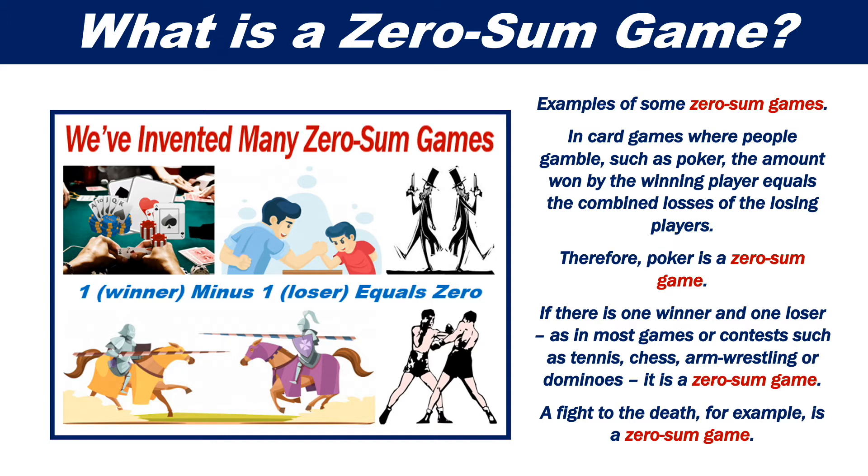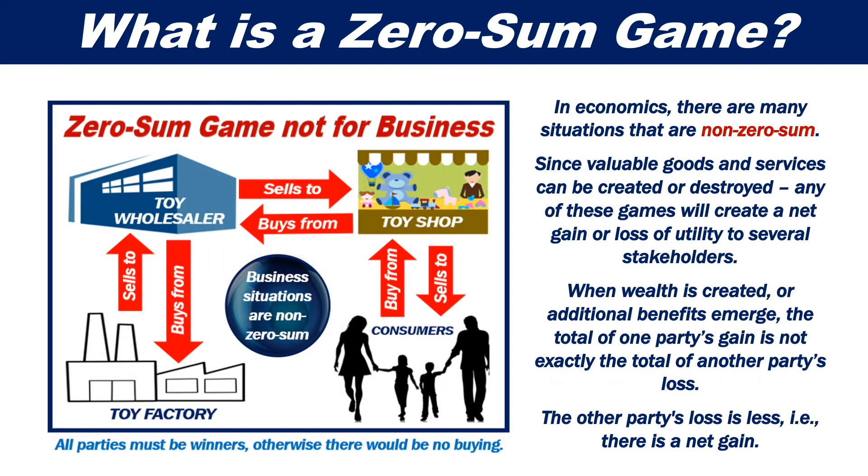A fight to the death, for example, is also a zero-sum game. In economics, there are many situations that are non-zero-sum. Since valuable goods and services can be created or destroyed, any of these games will create a net gain or loss of utility to several stakeholders. When wealth is created or additional benefits emerge, the total of one party's gain is not exactly the total of another party's loss — the other party's loss is less. That is, there is a net gain.